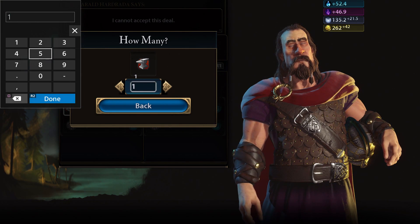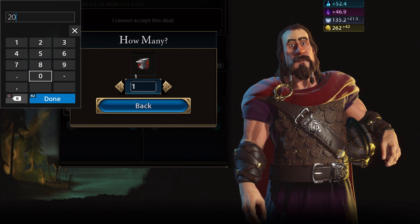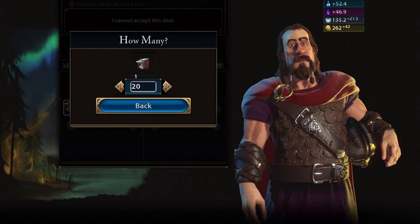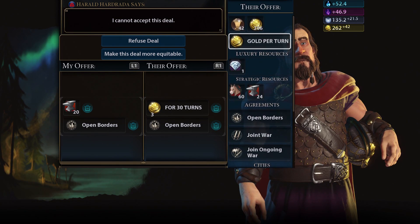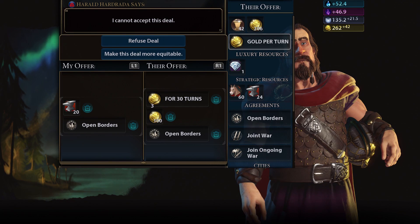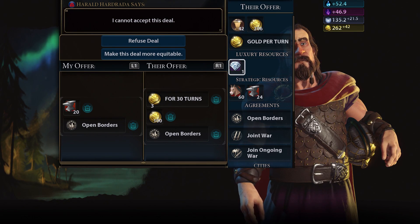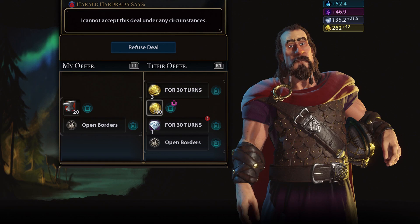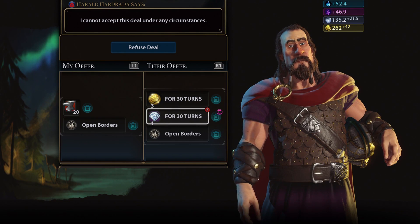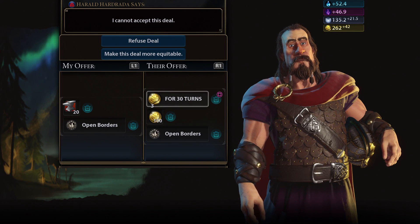Somebody told me you can use circle to do it but I just clicked X. Alright, I want some of their money — that's what I'm trying to get. Oh, they have diamonds! I can see if I can get those. He won't give us the diamonds under any circumstances — he's like 'I got ladies to please man.'